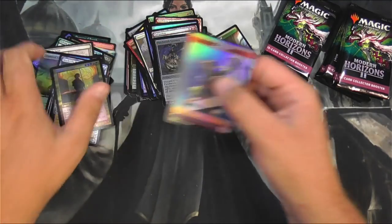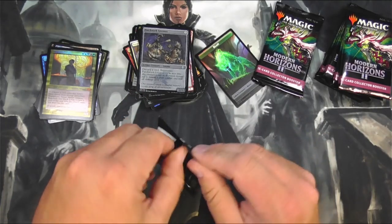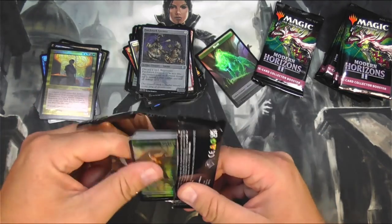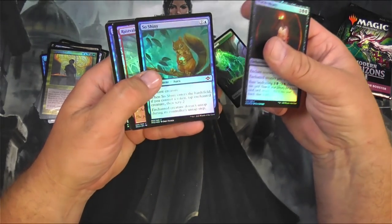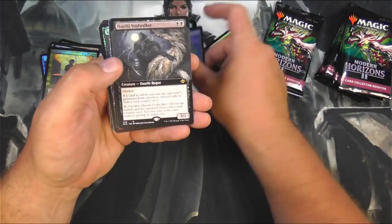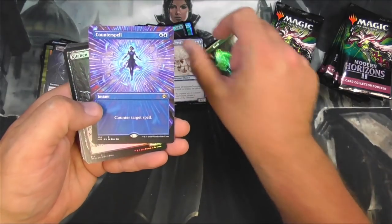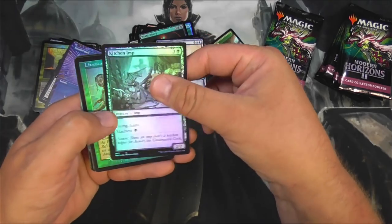We'll take him too — make some Black Lotus out of that. Maybe just one Black Lotus. You can do it more than once, right? So shiny, they really are. An Island. Dauthi Voidwalker — cool card. Counterspell — cool card. I do like this style, but I would have liked it in foil though. Just saying.